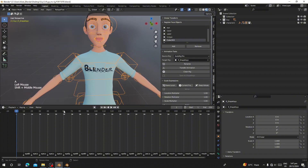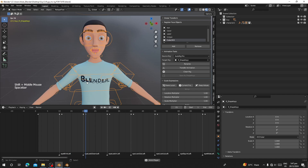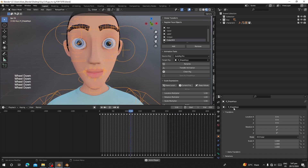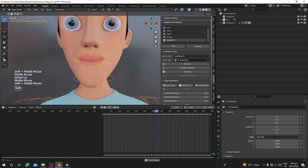Once you hit OK, you can see a bunch of keyframes on the timeline with markers and names. Each keyframe represents how each blend shape is going to look. Let me play the animation — you can see the character is moving its face. This is what you are going to convert into shape keys, or blend shapes.